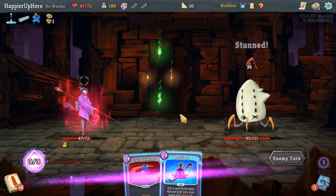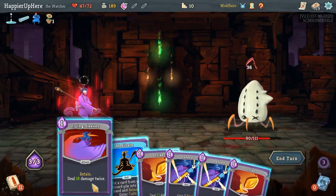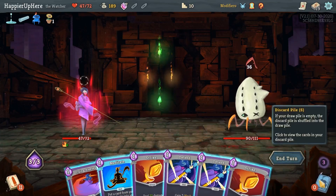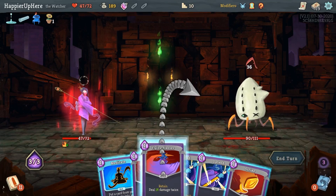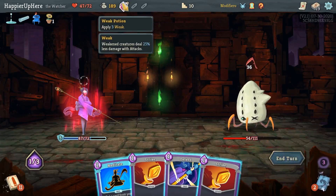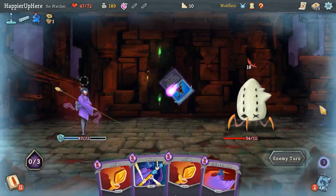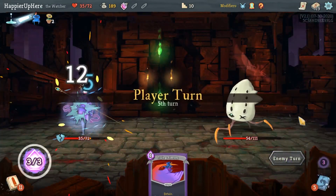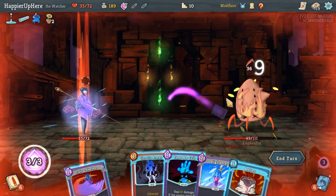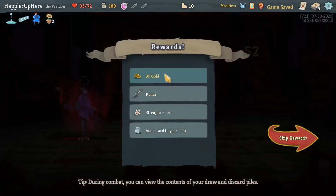Too bad I lost a lot of the Ghostly Armors. Can I defend here? I don't think I can. Flying Sleeves and Defend - I am going to take damage either way. I needed to draw one of the Ghostly Armors in that hand. Eruption, Melter, Flying Sleeves, and Fear No Evil. Took damage there, what a shame. We got Kunai - every time you play three attacks in a single turn, gain one Dexterity - as well as a Strength Potion.